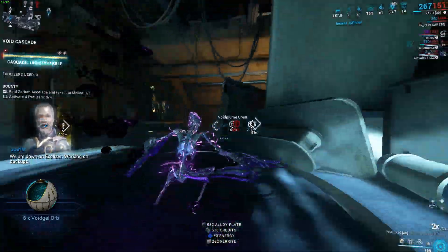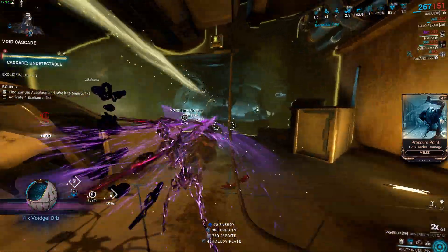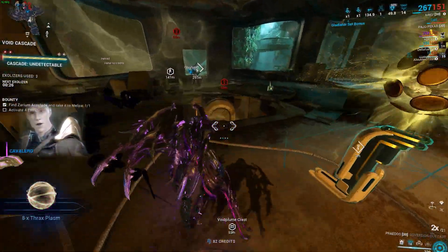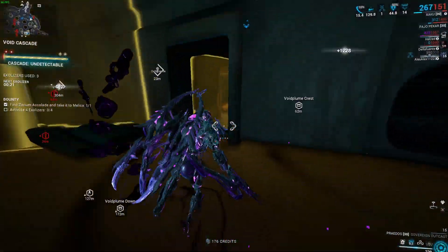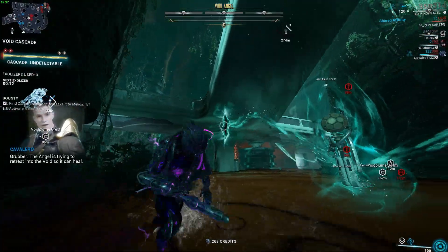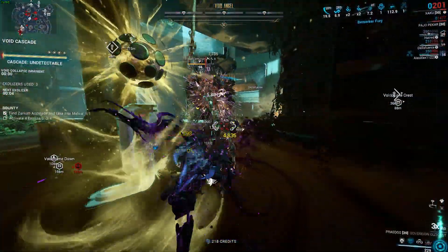Basically every one of the resources is dropped by enemies. Nekros would be very, very good here because he can desecrate enemy bodies and give you more drops. Khora would be good, but in Void Cascade most of the time you're going to be stationary for a couple of seconds and then move along to the next one. She's pretty good, but you're not always camping in one singular spot — you're moving around and need a bit more survivability, especially in the Endless game mode.